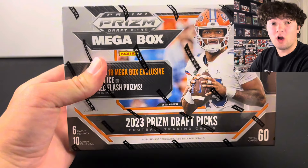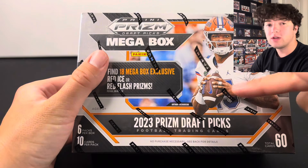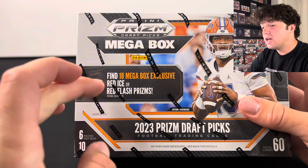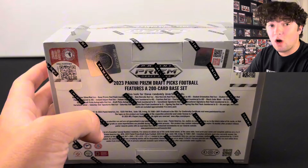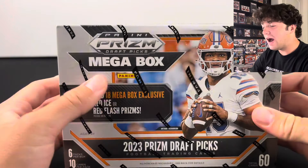Is this one of the most underrated football card products out there? Let's find out. This is a 2023 Prism Draft Picks Megabox — the Red Ice version. You also have Red Flash Prisms numbered 249, and if you manage to hit an autograph, they're numbered 25. So you have a really high potential in this product.